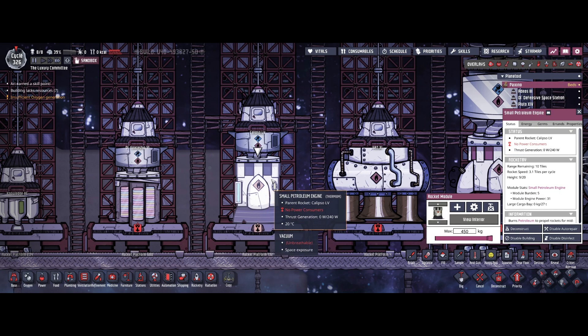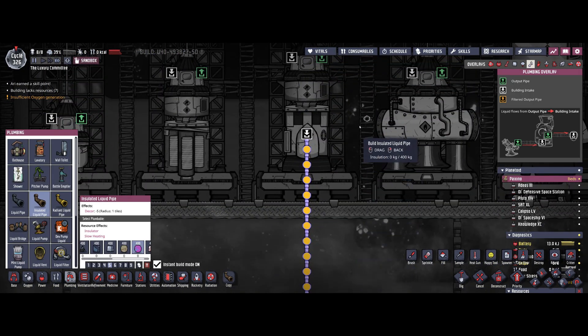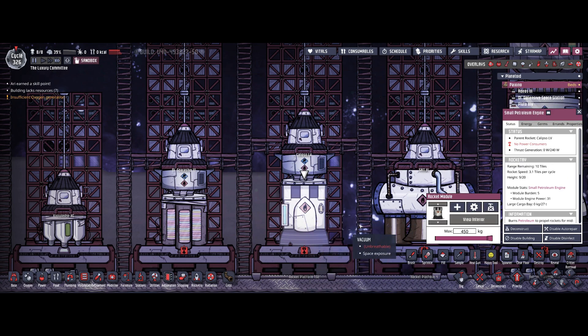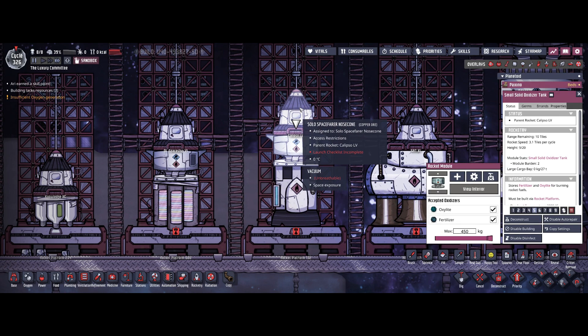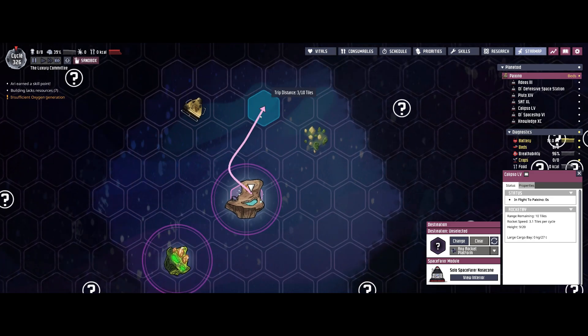Moving on to the small petroleum engine — this one has a height of 20. If you build it the smallest possible way you consume 9 height slots, leaving 11 available. It requires petroleum pumped into the engine and also an oxidizer tank; I recommend the small solid oxidizer tank since you only need 450 kg of oxidizer. You always need the same amount of fuel and oxidizer for your rocket. Checking the range: this one provides a range of 10 — four more than the previous two engines.